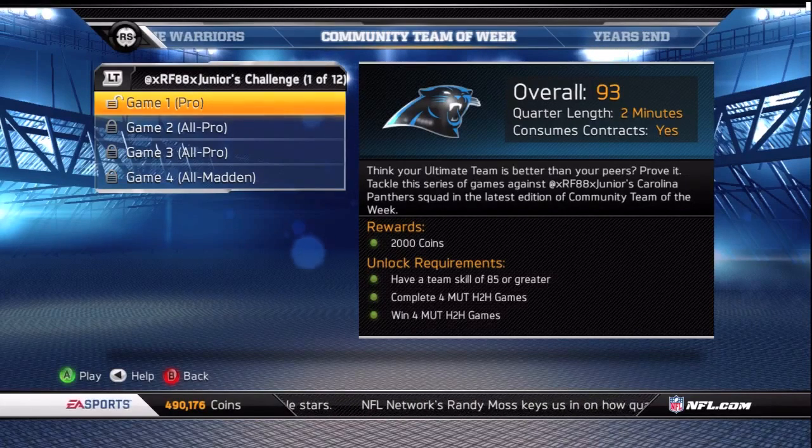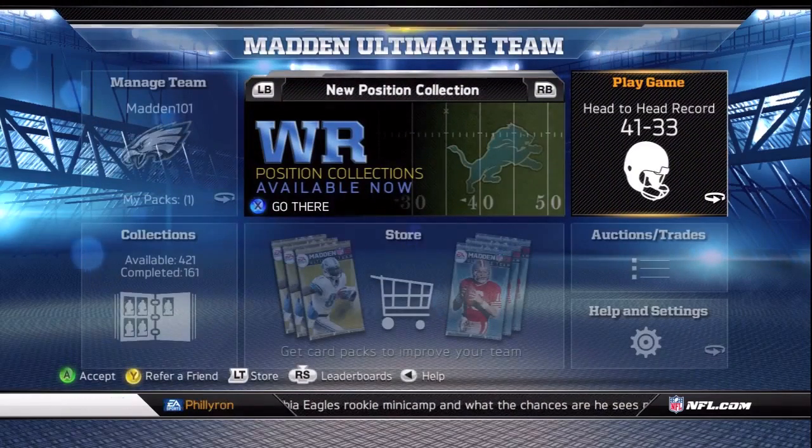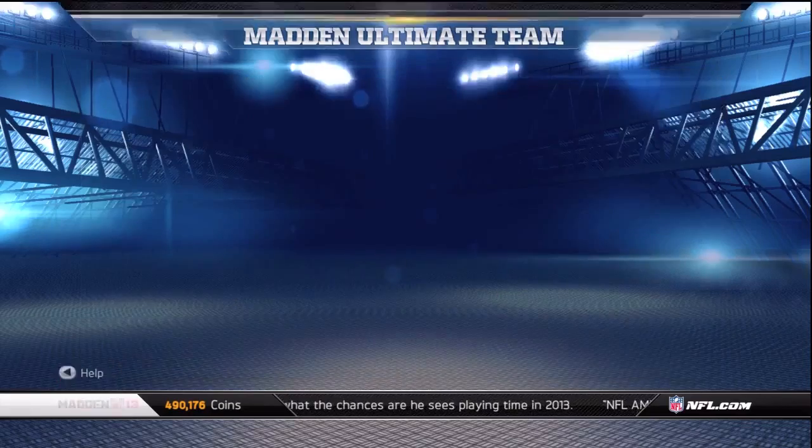So much went on this week that I don't even have enough time to do any gameplay — we're just going to talk straight about what happened. There's a Community Team of the Week challenge where you can gain 20,000 coins, going up against RF88's Carolina Panthers team. Let's get into all of these awesome collections that Madden Ultimate Team was rewarded with this week.